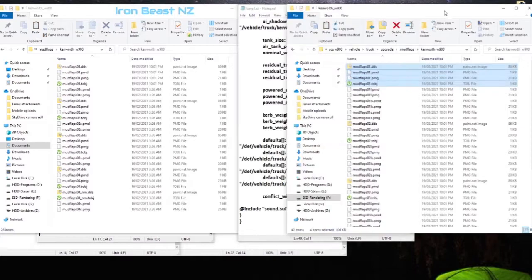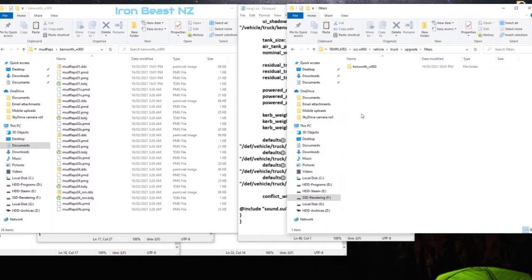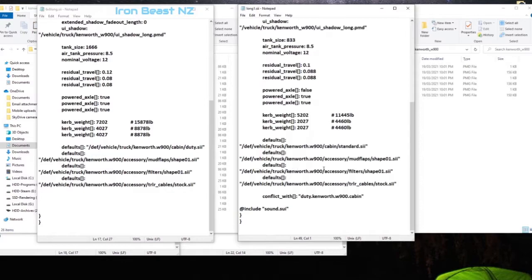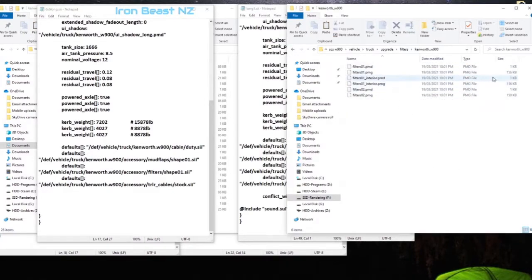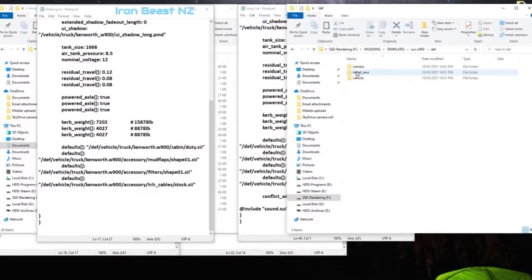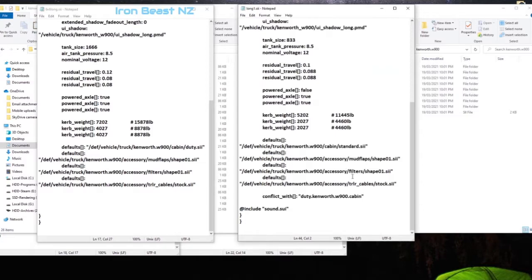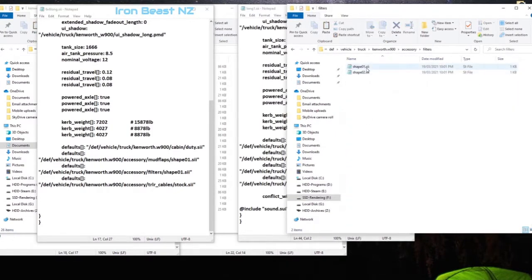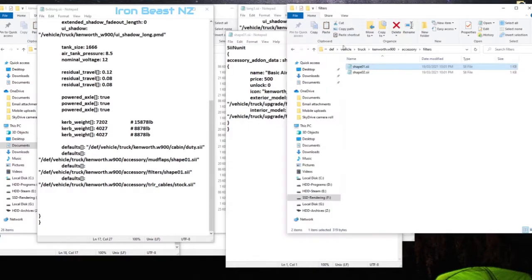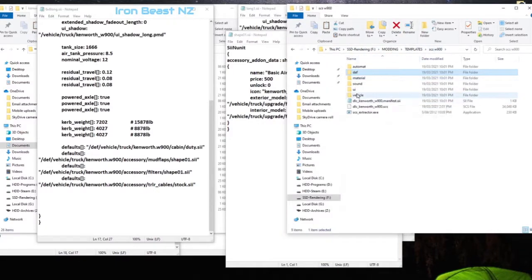We've got filters and trailer cables, so we do the same thing — go to upgrade filters, double-checking that our filter was pointing to shape 01. Yes it's still shape 01, so it probably doesn't need to be changed. Going to accessory filters, we open that file and it's the filters01 pmd and also the filters01 interior pmd. We quickly navigate back to that folder to grab those files.